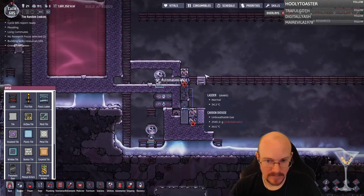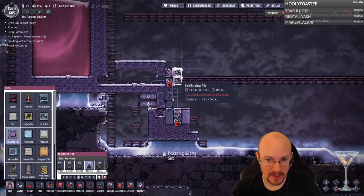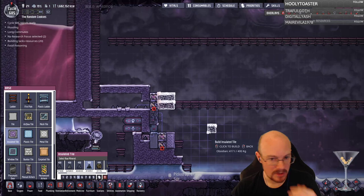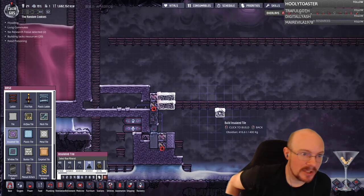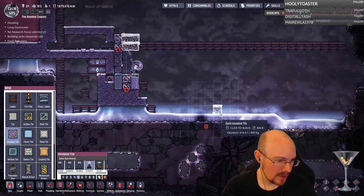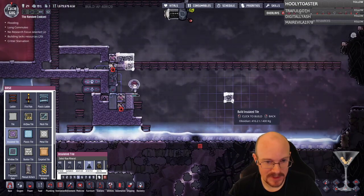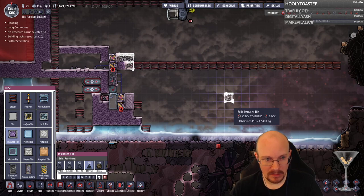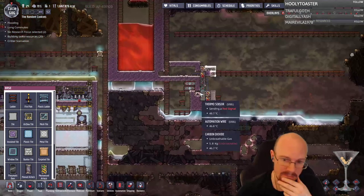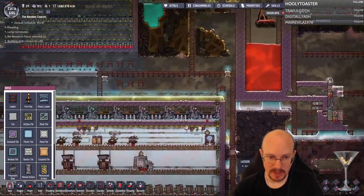This is where the lava blades are going to come out — right there. The steam turbines are going to be over here. We're going to have a room with the steam turbines on top here. Does it matter what type of water? Yes — it needs to all be one type of water in here, because if there are multiple types they won't all fit.